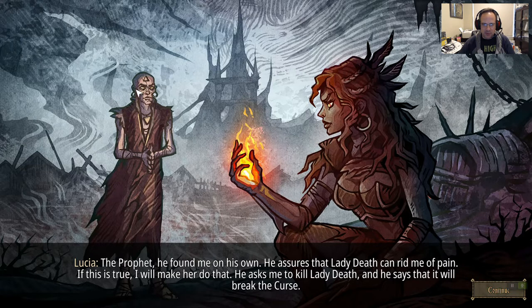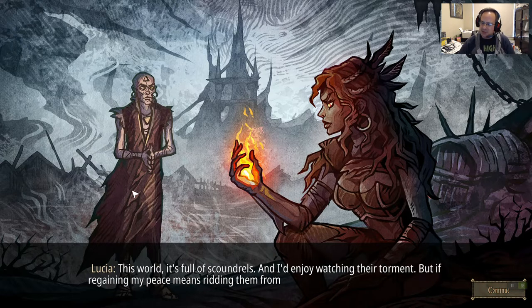The prophet is our Jedi support character who's going to guide us through the way. We're going after Lady Death to force her to kill us — to remove the pain, or just remove the pain and keep us immortal.